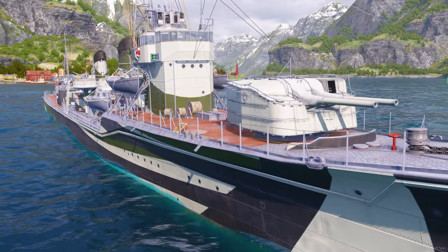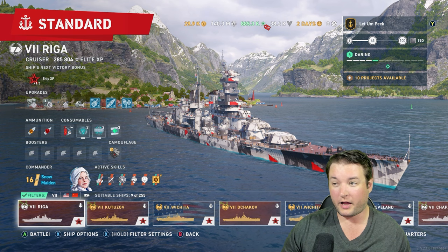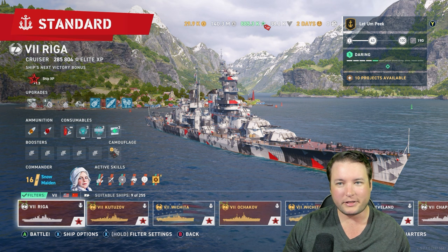The first and most obvious thing is gonna be to play something that has a radar — whether it's a Missouri or one of these radar cruisers. Radar, by and large, is absolutely the way to combat it. But let's say you don't really wanna play that every time you go into a tier seven match.